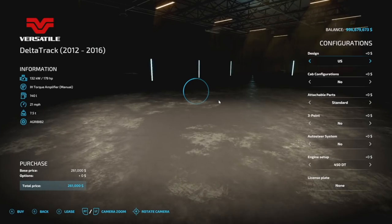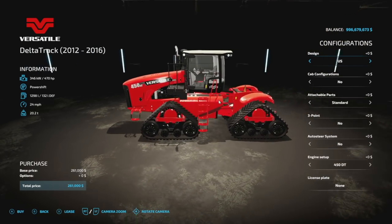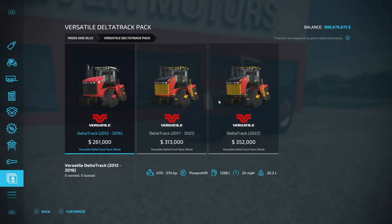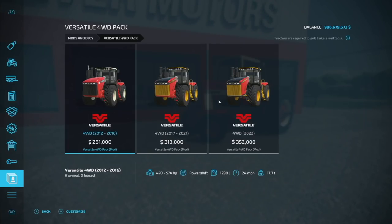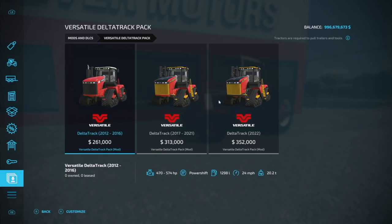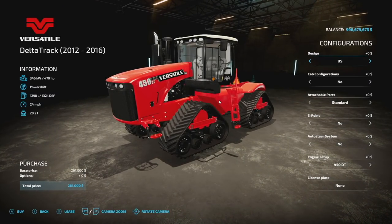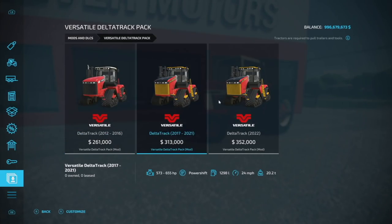Starting off today with new mods for all platforms, we have the versatile Delta Track Pack from Julian F. Monning. We actually have a few mods from him today. This is the tracked version of these right here — we've got the wheeled version, and now we've got tracks as well. We've got three tractors total: the 2012 through 2016, 2017 through 2021, and the new 2022 model.